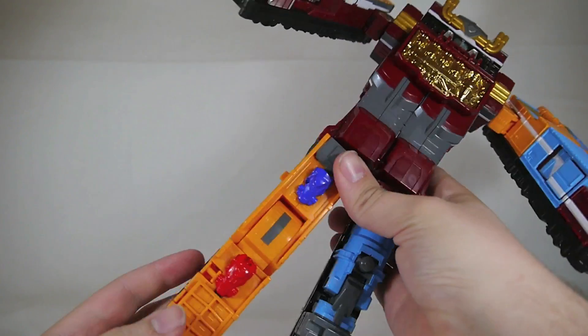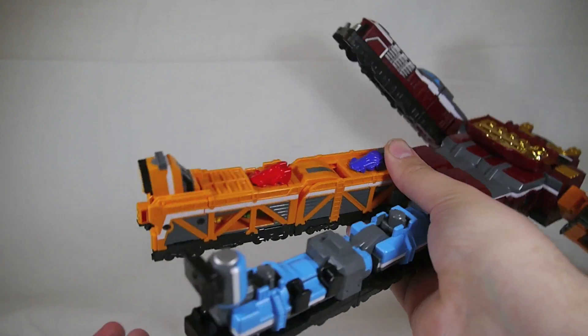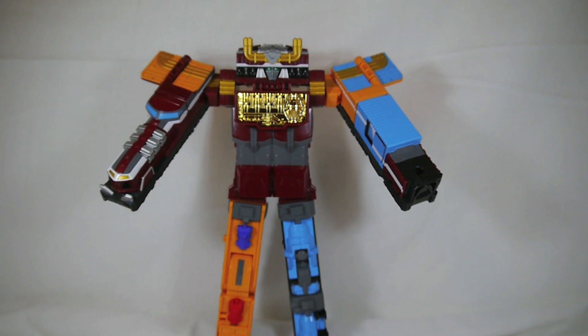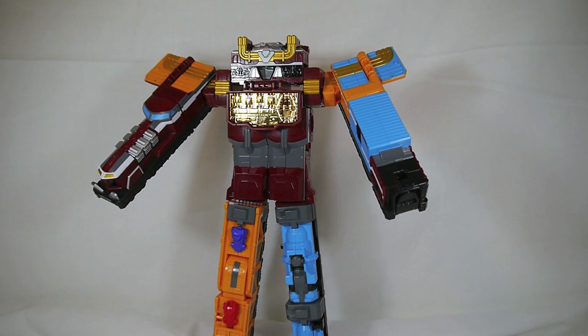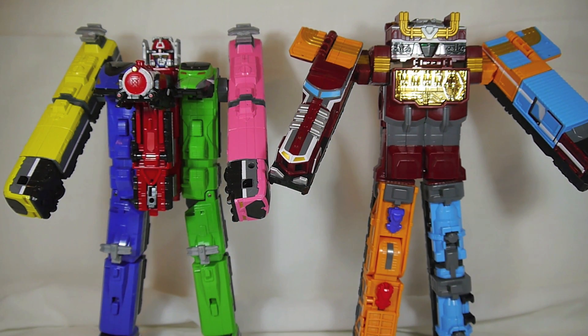Down here, you do technically have a little bit of articulation in the foot because of how these work. So he can kick forward, which is not what a leg is supposed to do, but it's something. It takes a lot of getting used to, but it eventually clicked for me. I do like it - I think it is very flawed, and there are some things they could have done to easily fix it. But at a base standpoint, I love how different it is from ToQ-Oh. Sometimes these shows get in a rut making similar designs, but despite both being made of trains, they are very different in the way they overall look. It's quite a drastic change, and I really like that.